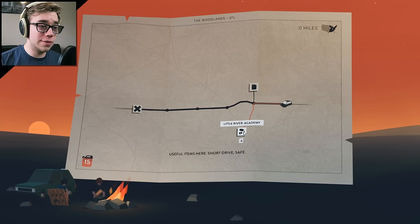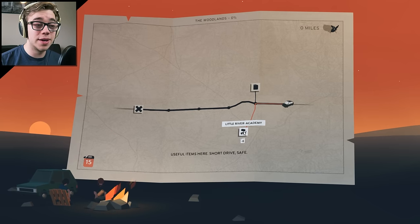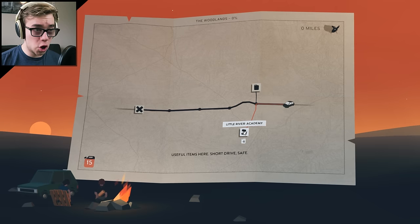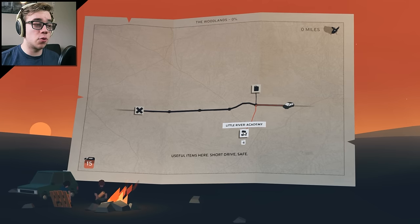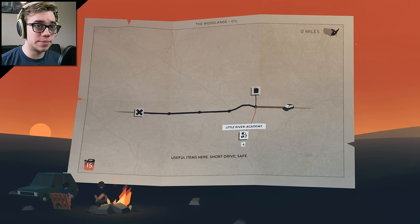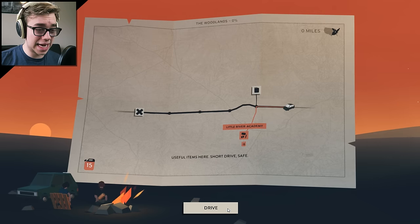We could also go to Little River Academy — useful items here, short drive, safe. This one takes a little more gas though. So we could go with a safer route and try to get some more items, or go the more risky route and try to get gas. I don't think we need gas yet, so we'll go with Little River Academy.